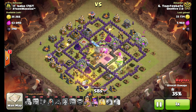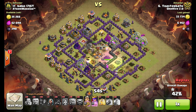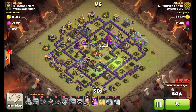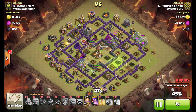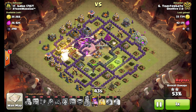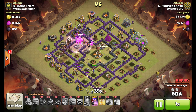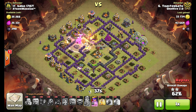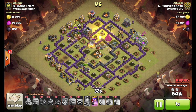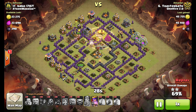At this point all the defenses are targeting the valks, so my hogs are basically taking no damage — I can save that heal spell for quite some time. Once that single bomb triggers they're pretty low on health, but a lot of the tanking is still being done by my King and the valks and golem that are still up. I drop the heal right there, top the hogs up, and it's basically game over.